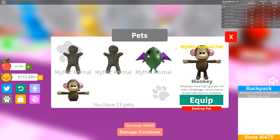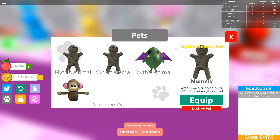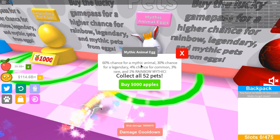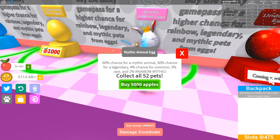The monkey has 10 slots, 10 damage, and 10 coin bonus. The gremlin says 'I give you a 50 damage boost' - no way, that is awesome! These pets are really good. I really want to find out what the rainbow mythic is now.